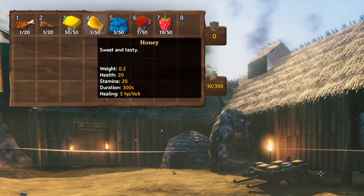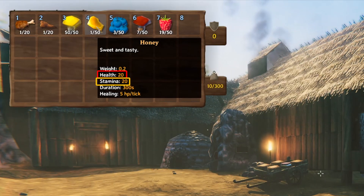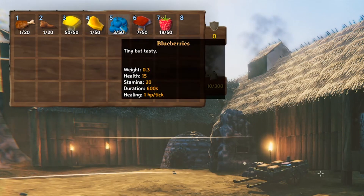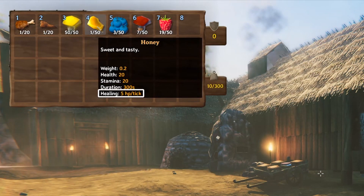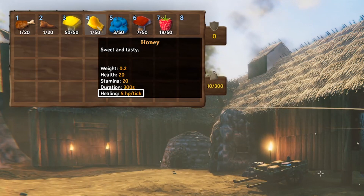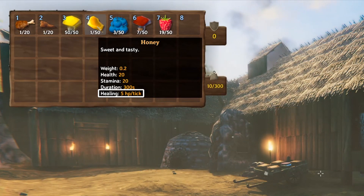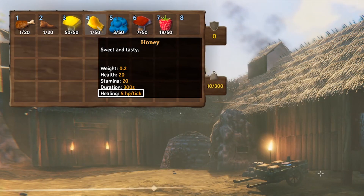Honey is different primarily because of its duration and its healing. Its health and stamina both give you 20. But its duration is only 5 minutes — half the time of the other standard foods. However, it gives you 5 hit points per tick, so every 10 seconds you're getting 5 hit points. That's what makes honey special: if you need hit points fast — say you're going into combat or expecting to take a lot of damage — honey gets you a lot more health at a much quicker rate, just in a shorter amount of time.